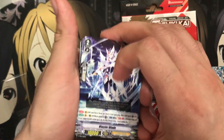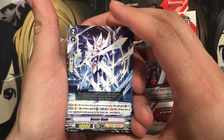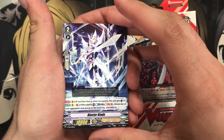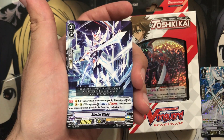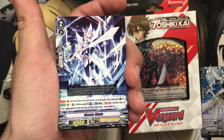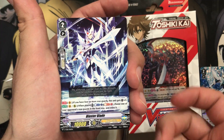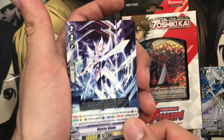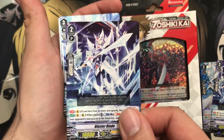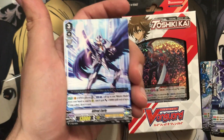For those who don't know, they did change Blaster Blade's effect and power — it's a 10K now. If you have four or more rear guards, this unit gets critical on the Vanguard. And as Vanguard or rear guard, when this unit is placed, you can Counter Blast 1 and Soul Blast 1, then choose one of your opponent's rear guards in the front row and retire it. A pretty awesome effect all around for Blaster Blade — a great way to keep up his effect.